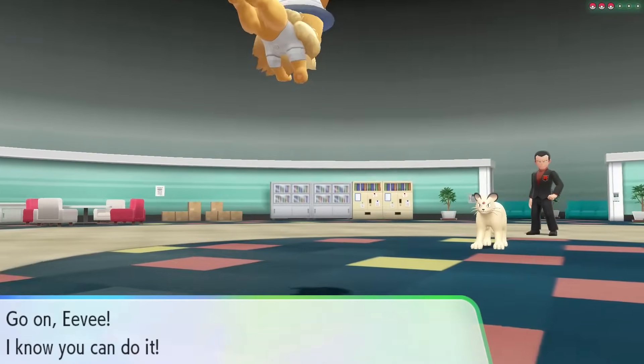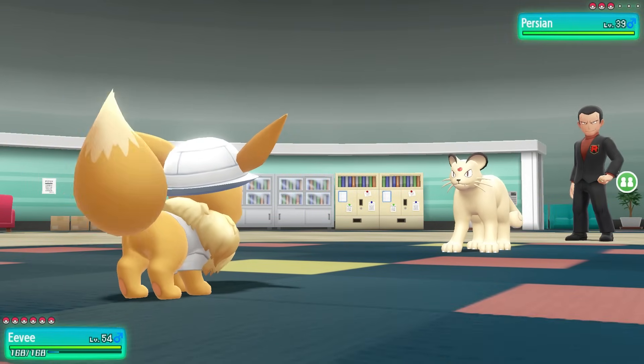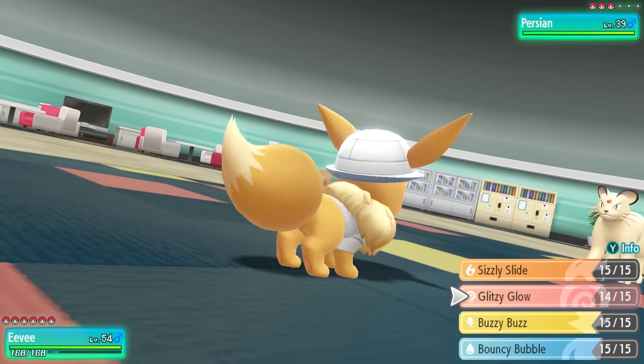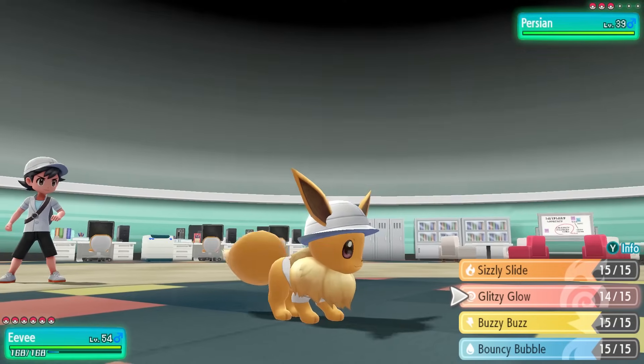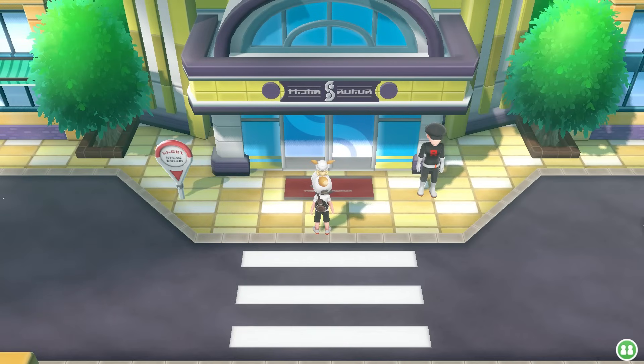Hello everyone, Johnny Hurricane here from GamersHeroes.com, and today we'll be going over how to get through the Silph Company building in Pokemon Let's Go Eevee and Let's Go Pikachu. Let's get started. This is the big building that is currently overrun by Team Rocket in Saffron City. You have to do it to get the Psychic Gym.